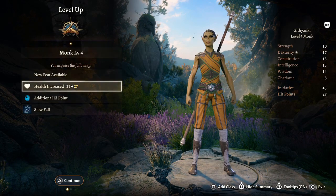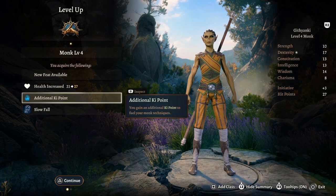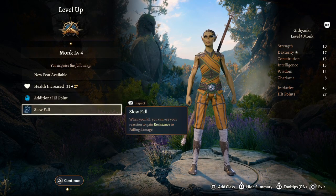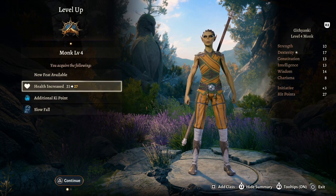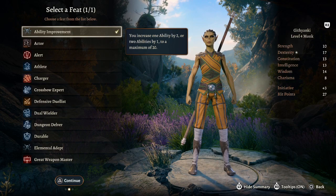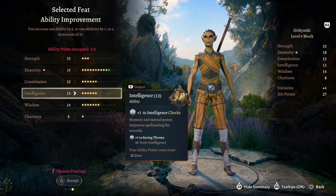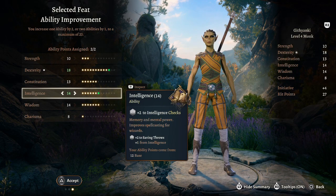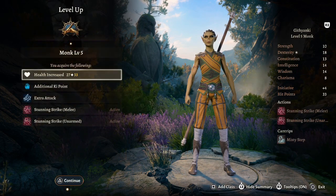Level four: our first ASI or feat, plus an additional ki point and Slow Fall — use your reaction to gain resistance to falling damage. For the ASI I'd put one point into Dexterity for a plus four, and one into Intelligence bringing it to a plus two.